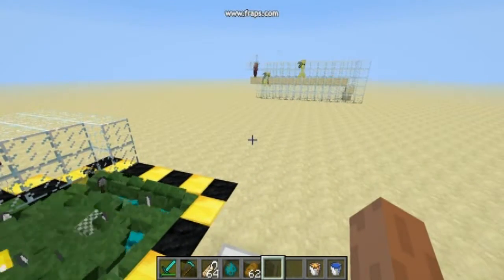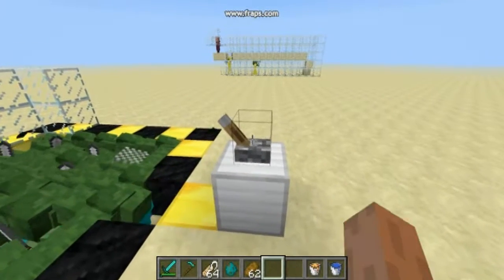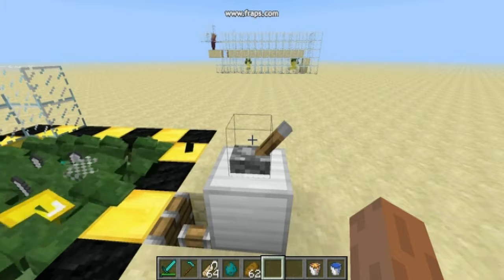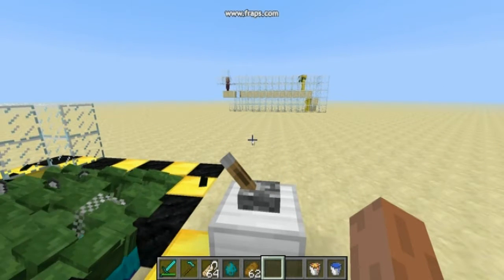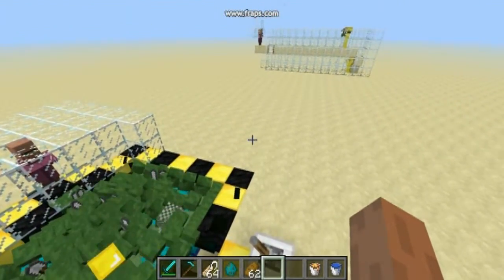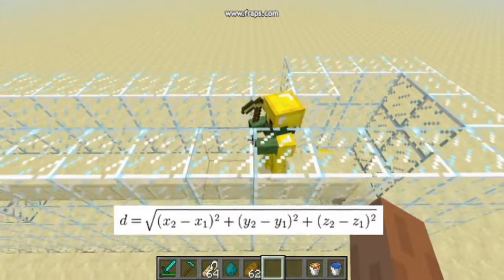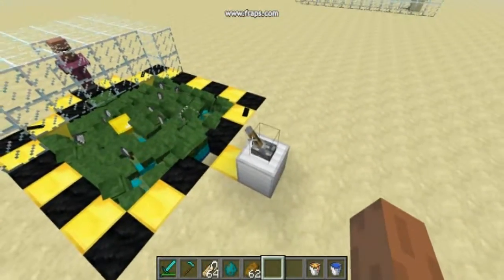We can flip it again and the game overcompensates for a moment, and now it is okay. Also don't forget that if there is no path, the AI needs to calculate the closest block from all those 20,000 blocks around. For that you need a square root and things like that, so that is why there is so much lag.